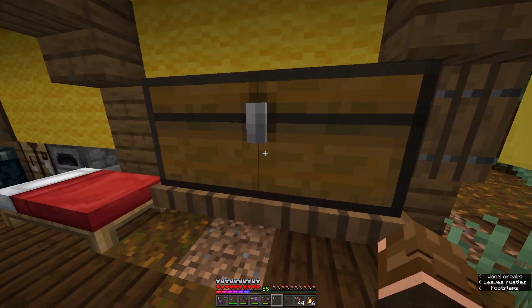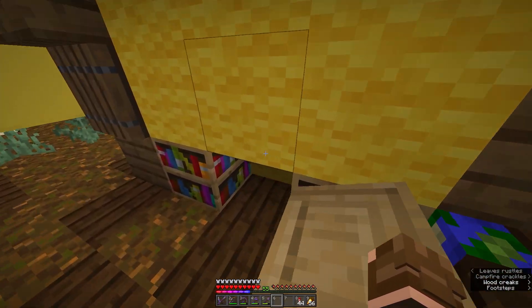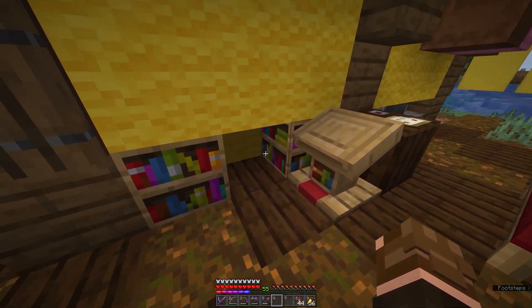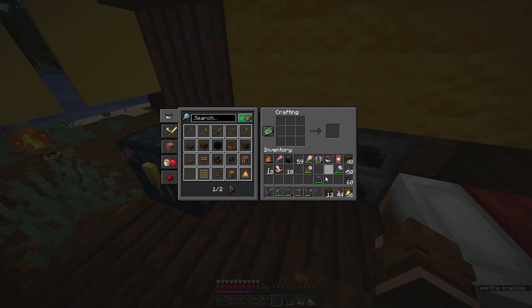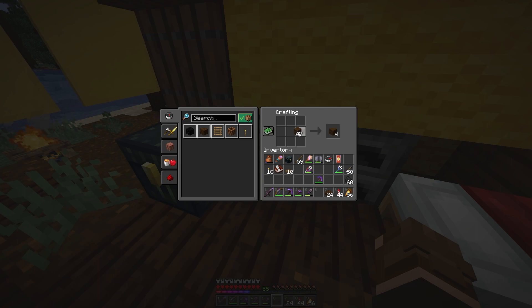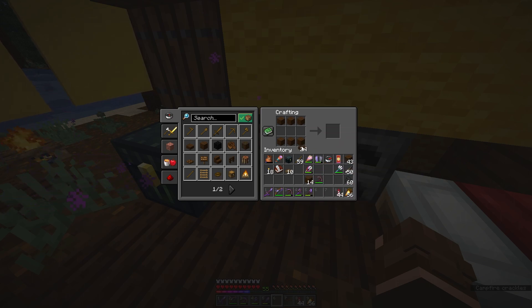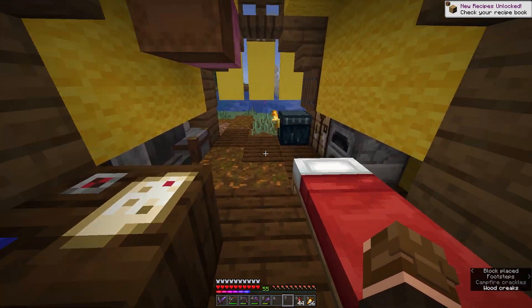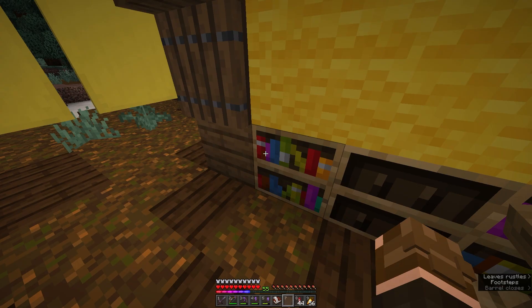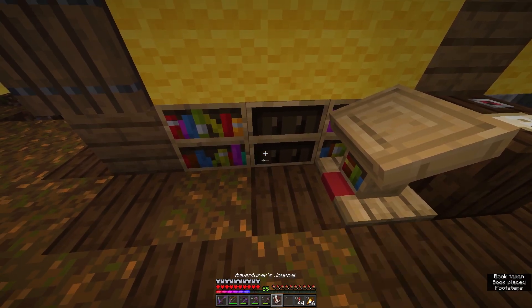Inside the tent, I've decorated it somewhat with some chests and some other utility blocks, and I also have a few bookshelves right here. In this little space, I want to test something real quick. If we craft up a bunch of slabs and also a bunch of planks, and if we put these planks like a bookshelf and put these slabs in the middle — there we go, we have a chiseled bookshelf. So if we have any book like our adventure journal, we can just put it in there and take it out whenever. That's pretty cool.